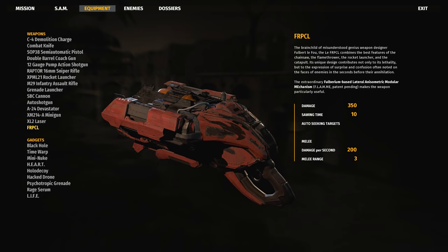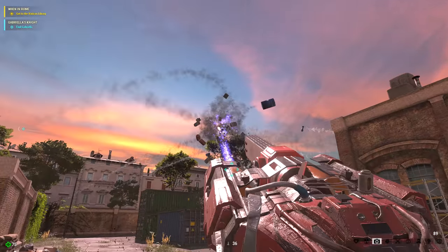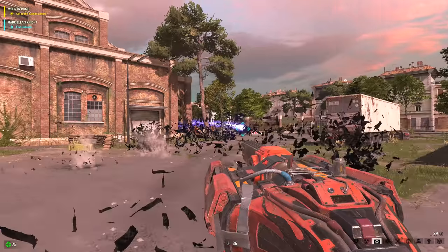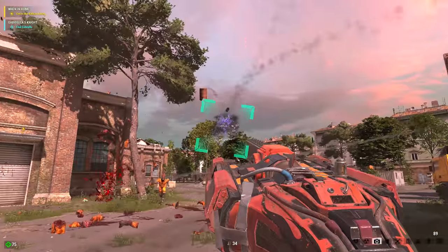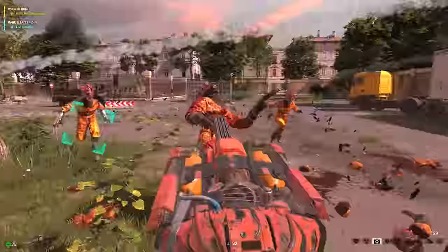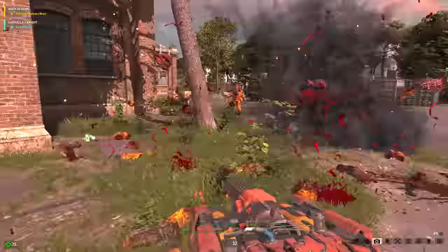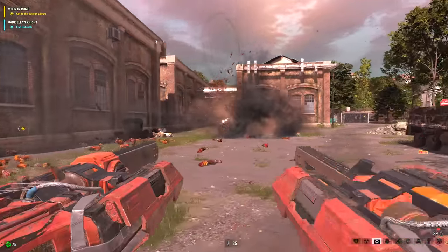Next, the FRPCL, which combines the best elements of a chainsaw, flamethrower, rocket launcher, and catapult, bringing their effectiveness to destroy living things. This can fire homing rockets that seek out targets, or if someone is silly enough to get right up in your face, you have that lovely chainsaw to deal with them. The FRPCL gets a final death evaluation of 'Groovy' out of 10.